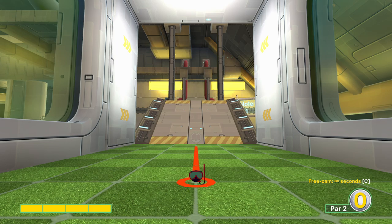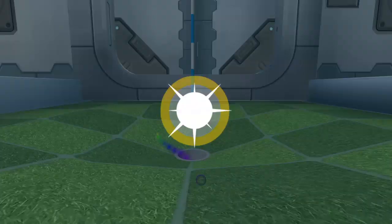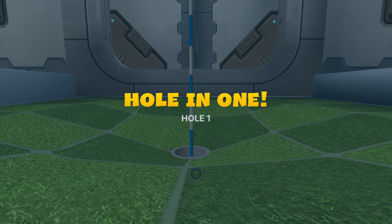Hole number one: I like to go full power directly at the hole. You can go at it almost every time. Obviously when it ramps all the way up it's not the best idea, but when it's near flat or anywhere sort of at all, you're able to get down in it for the hole-in-one.